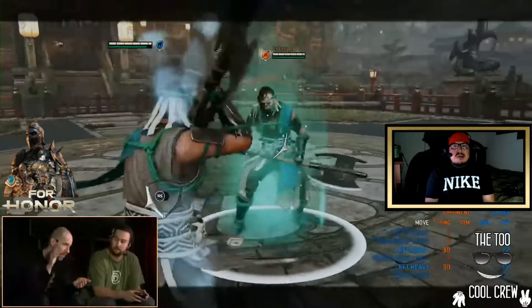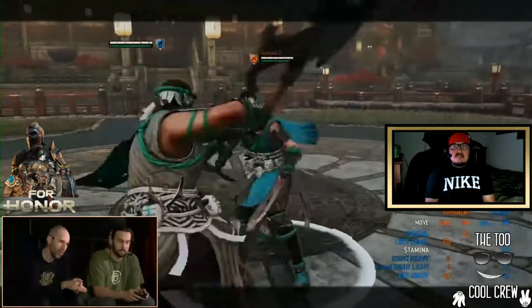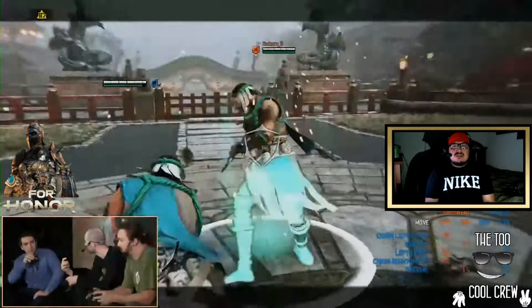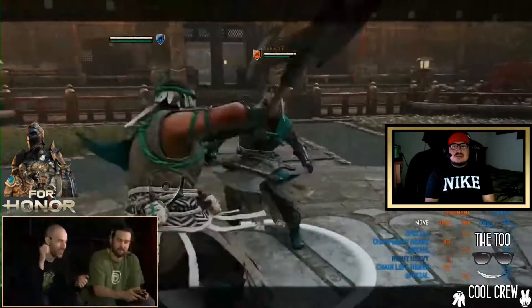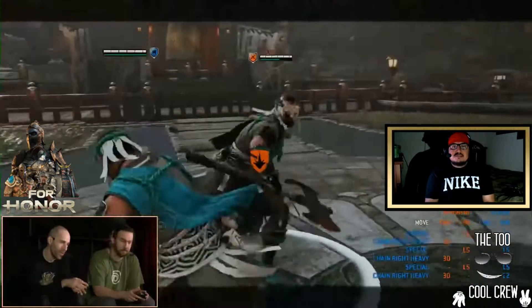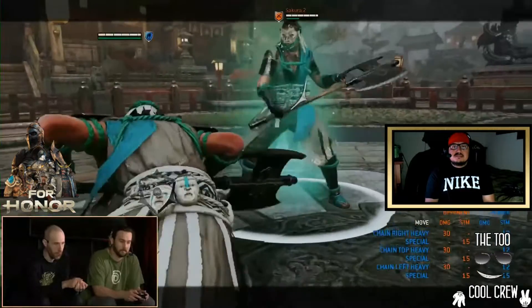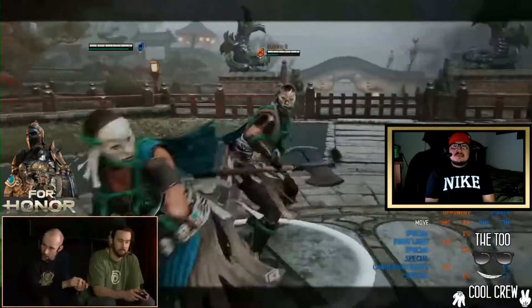What else do we have in the kit? We have kick mix-up inside the chain — you can do a kick at any time, and if it hits it guarantees your heavy. Kick to free heavy — that's a cool thing on this character. You can charge the kick, which becomes a sweep, and that gives you a free light opener.